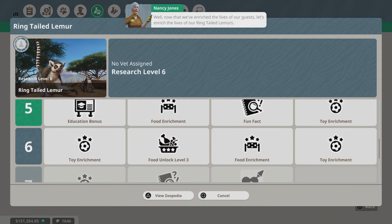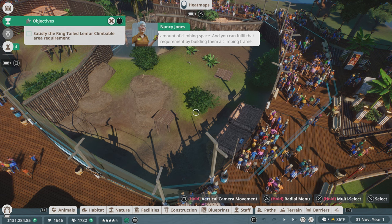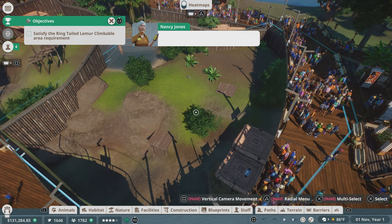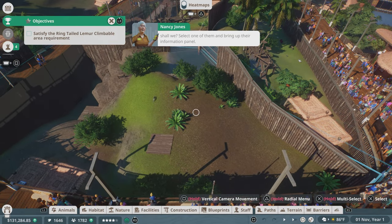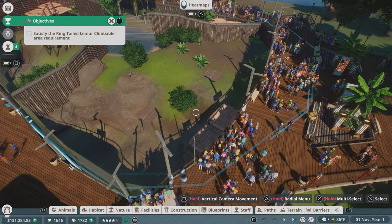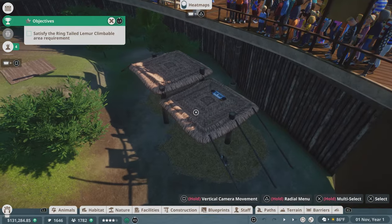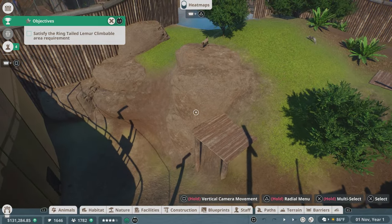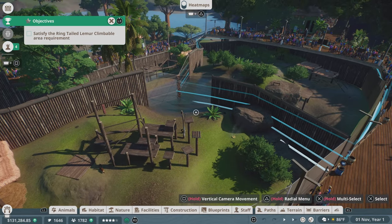We got the level five research completed. 'Now that we've enriched the lives of our guests, let's enrich the lives of our ring-tailed lemurs. Some animals like lemurs will have a climbing need — a requirement for a certain amount of climbing space — and you can fulfill that by building them a climbing frame. Let's find out how much more climbing space our lemur friends need.' Unfortunately that is where we'll have to leave off today. We'll take care of their climbing space in the next episode — they clearly don't have any. They definitely have a lot less climbing than the other animals.